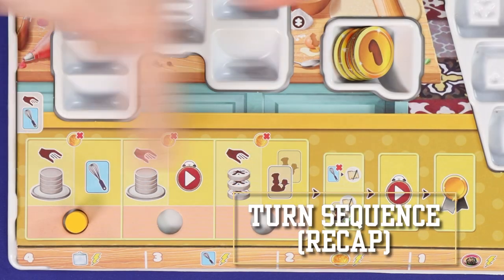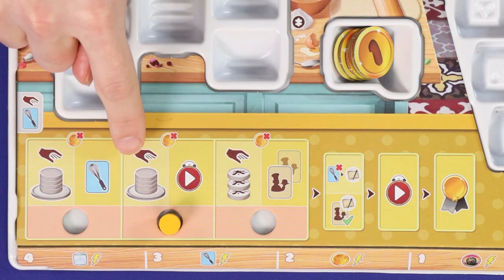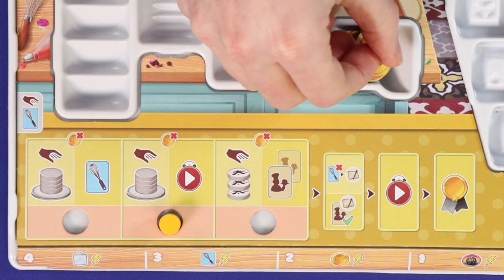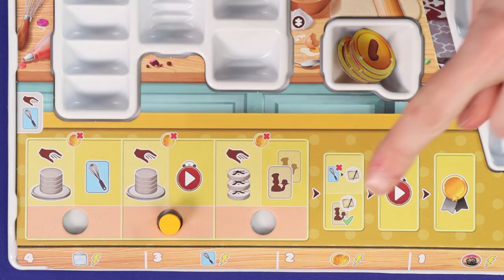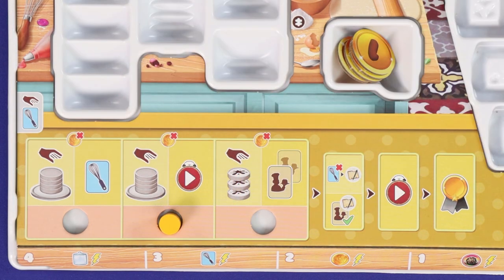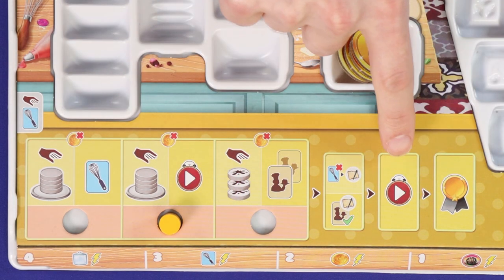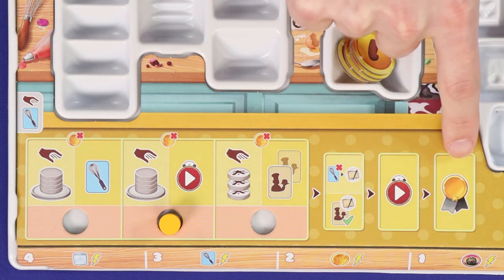All of those steps make up your turn sequence. First you'll choose a new action space, resolve one of its actions, and optionally pay a golden token to resolve the other. Then optionally spend a tool card to reserve a recipe or prepare a reserved recipe. Then you must advance all your prepared or reserved recipes, and then you may claim awards.